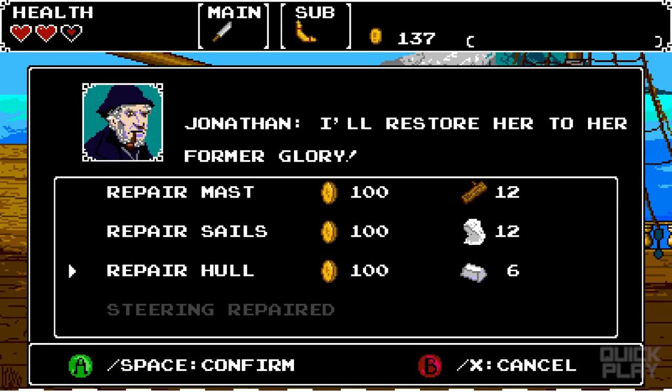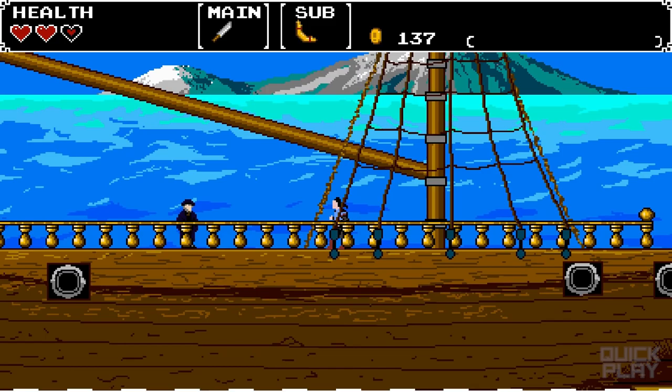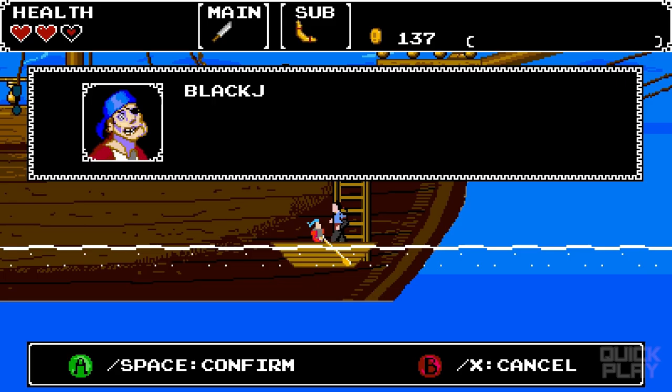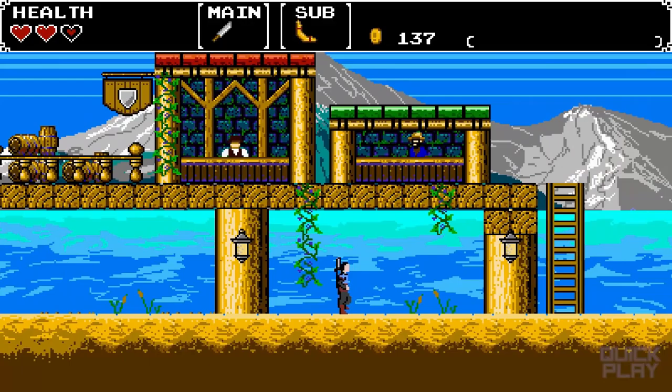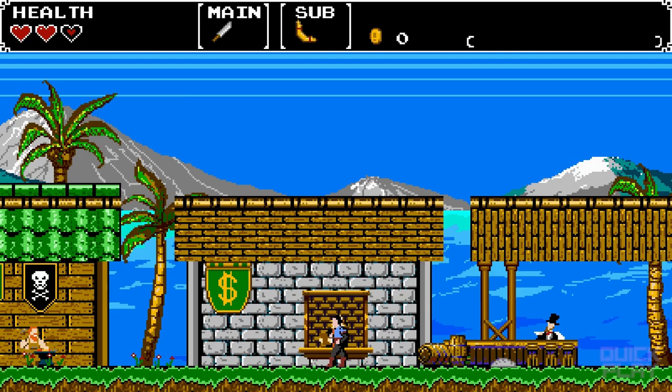I don't have iron and I don't have enough of any of those other things. I have 8 logs and I need 12 logs — if I just buy 2 more we might be close. We might find logs along the way. I'm going to go to the bank really quick so my money is stored safely.